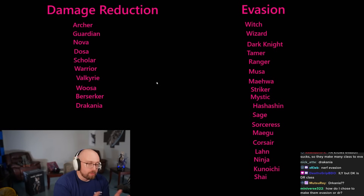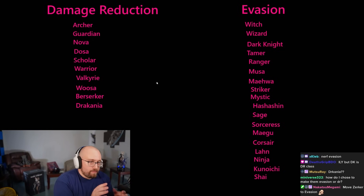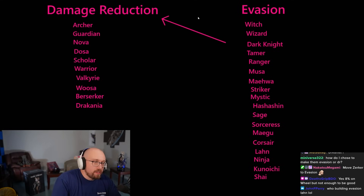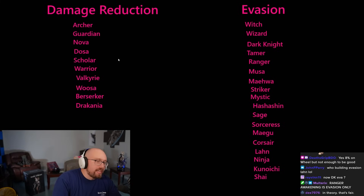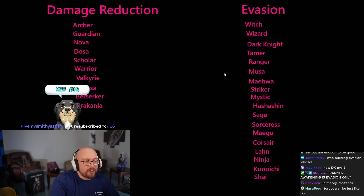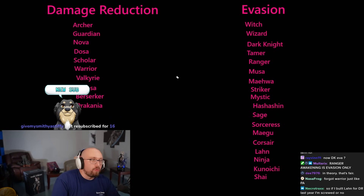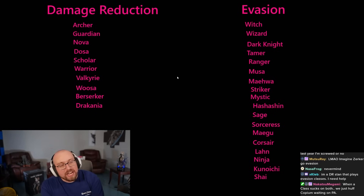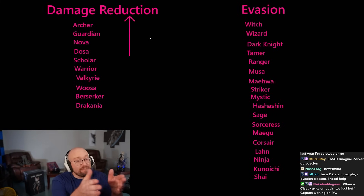It's important to understand that evasion classes built with DR are much more viable than the reverse. A lot of DR classes built with evasion probably won't work well. If you're on the fence or a chronic re-roller, I recommend building DR even though there are more evasion classes, because you can play evasion classes with DR and not be as hindered as the reverse.